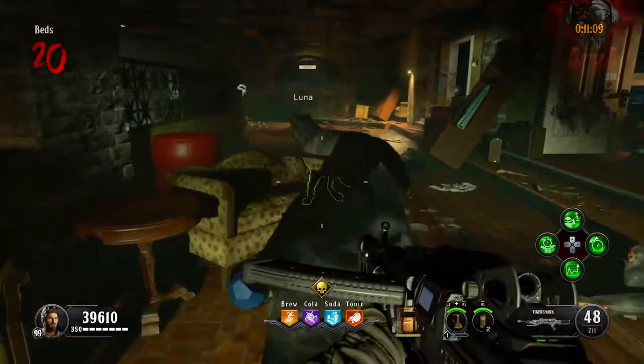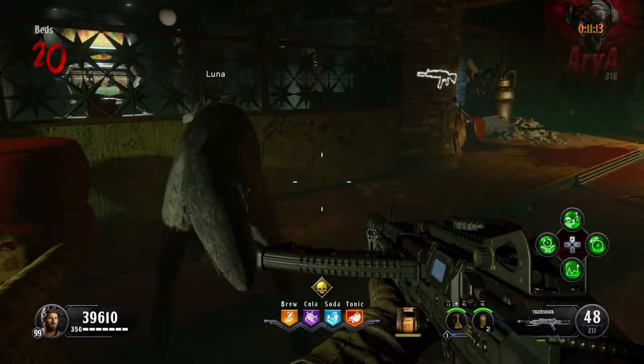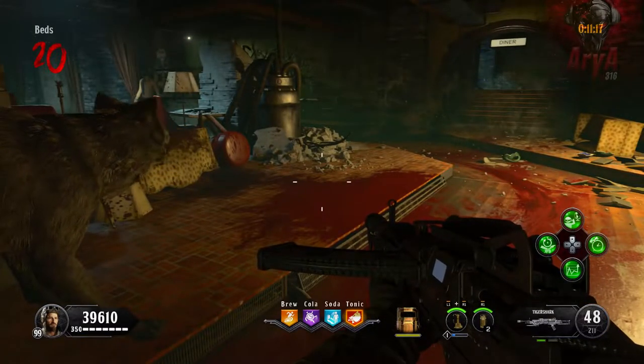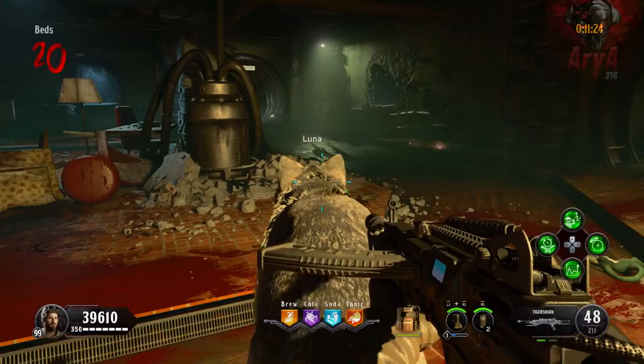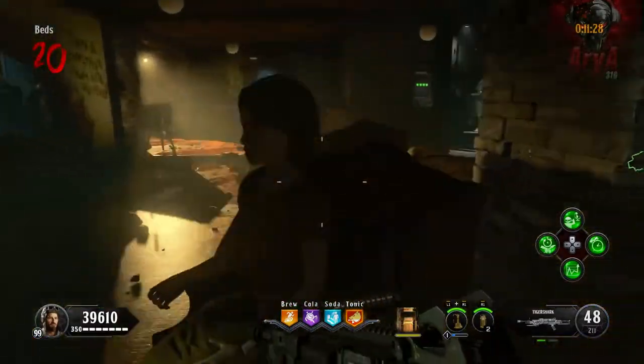There are so many issues with this perk, I don't even know where to begin. After you activate the perk, Luna comes out and she starts killing zombies. She only lasts for 45 seconds, and after that there's a 5-minute cooldown until you can use the perk again. Let's talk about the activation requirement — you have to do a significant amount of damage in a short period of time in order to activate the perk.